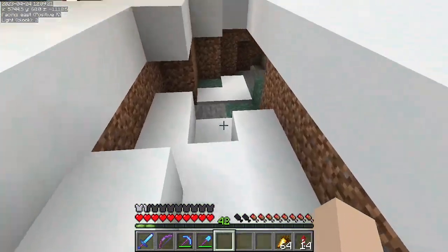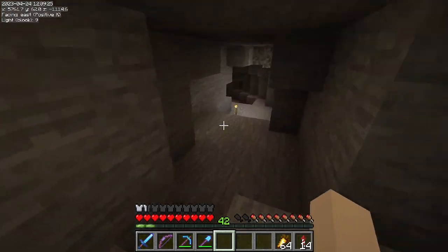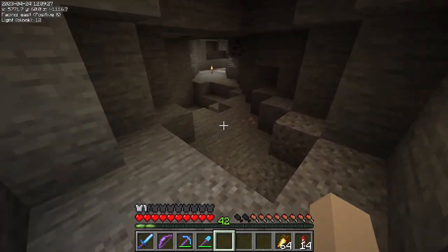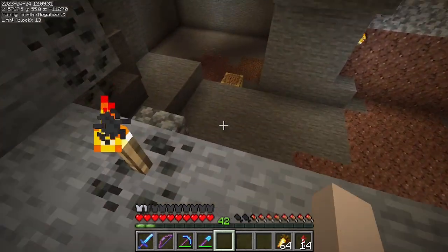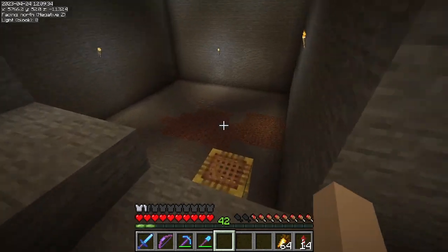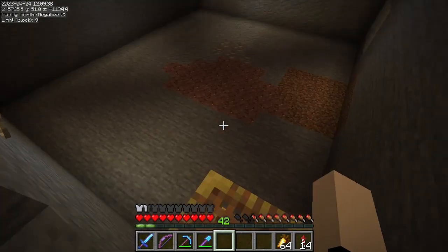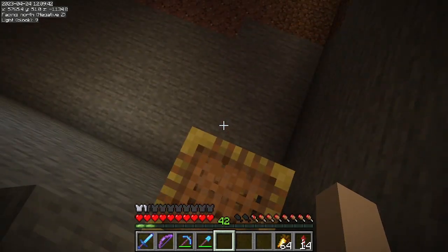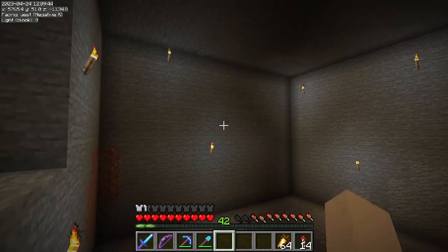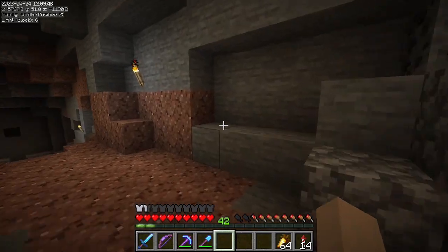We have one more thing that needs to be done in order to fully stock our shop, and that is get our effect arrows. I've hollowed out this space for a villager breeder — it's far enough down but directly underneath our enchanting area so that we won't actually be able to hear the villagers. Now I just need to fill this up and get some villagers in it.